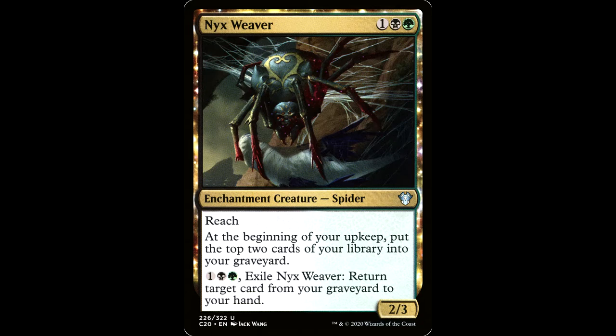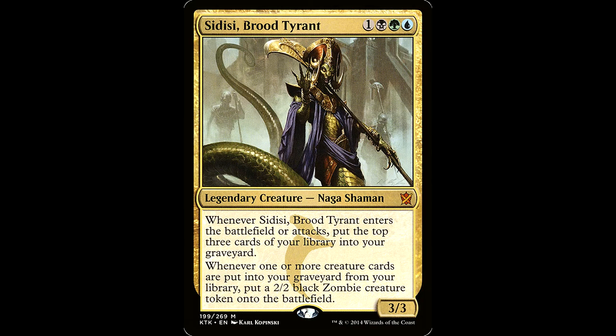Nyxweaver is one black and a green — enchantment creature spider, 2/3 with reach. At the beginning of your upkeep mill two cards. It also has one black and a green: exile Nyxweaver, return target card from your graveyard to your hand. Cute little self-mill role players like this are what keep the gears turning in this deck.